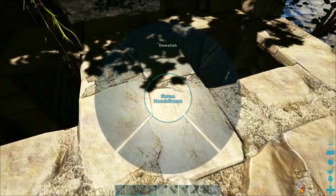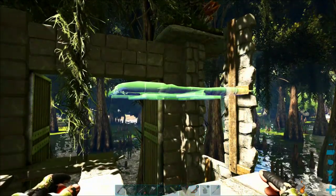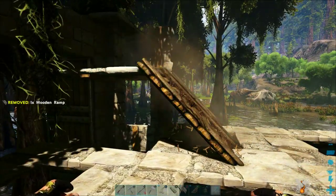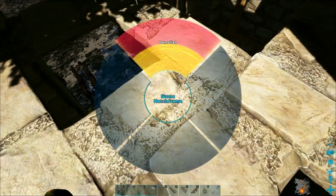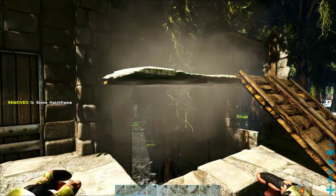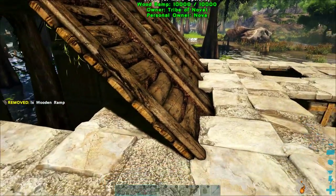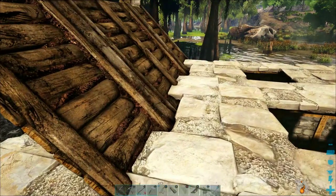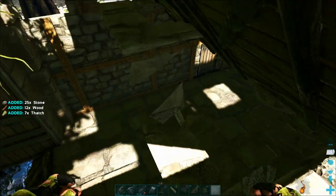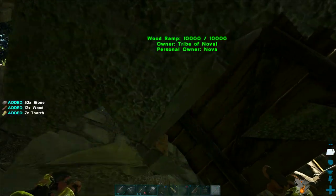Before we go and get the Argent Avis, we need to make a taming pen that we can trap it in. I have tamed an Argent Avis on Ark before with no taming pen - I just used a hit-and-run technique, but it took like over an hour, maybe two hours to finally get the thing down, because they are so hard to tame if you're just flying around. So this time I'm going to modify that technique and actually build a taming pen to trap the Argent, which will be a lot easier.